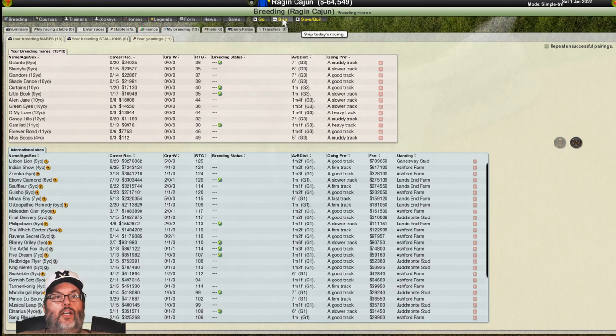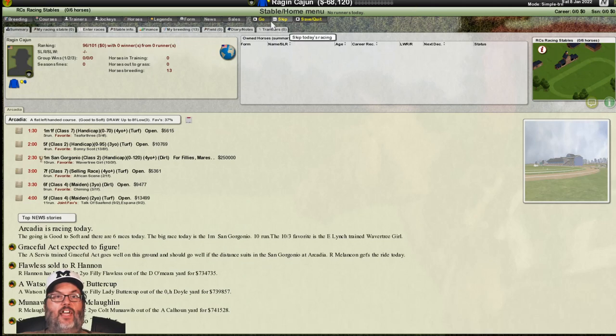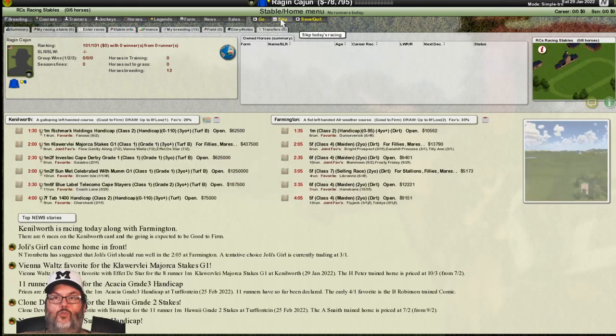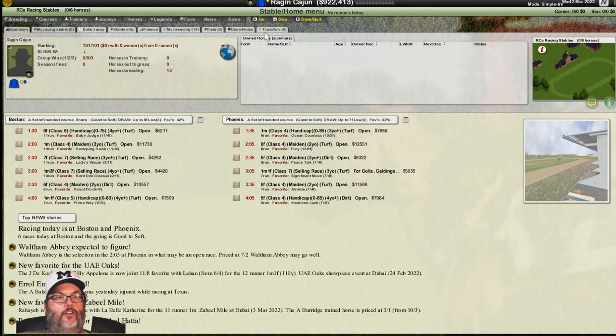Let's go ahead and skip. Today's a sale day, but they're going to be sold as yearlings, so this will be March 1st when they go. I can't do anything until March 1st, so I'm just going to click through to that date. You can see it goes real fast if you're not going into the races. Here we are on March 1st — we skip and boom, we have $922,000.